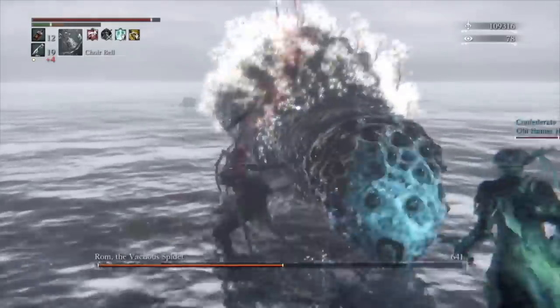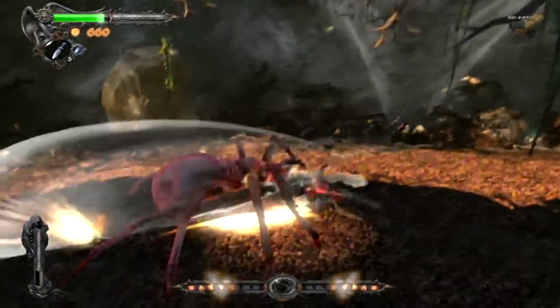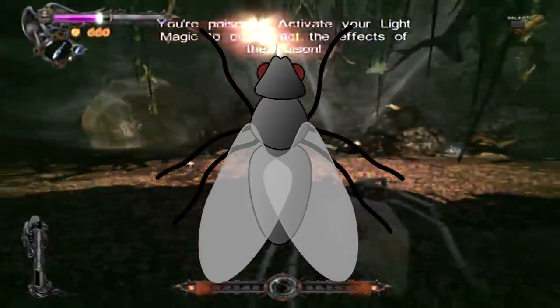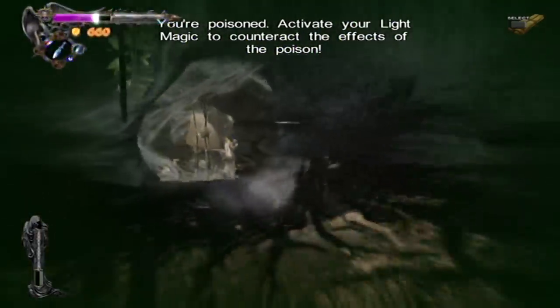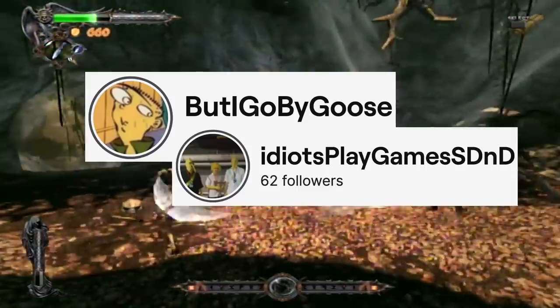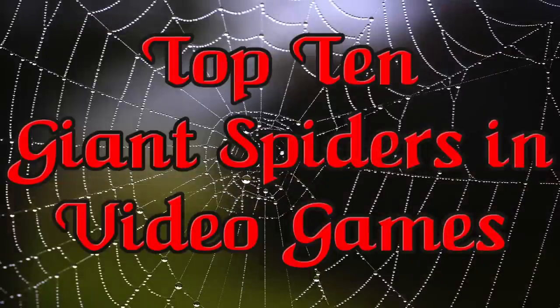And joining me are my spooky co-hosts — Negative X. Want to know why spiders are scary? Because they have eight legs. The more legs, the scarier. Centipedes: super scary. Flies: less scary than spiders because they have six legs. Snakes: zero legs. And that's why everyone loves snakes. But I go by Goose from Idiot's Play Games. I'm a man of many names, but I go by Goose. Now, let's crawl through the top 10 giant spiders in video games.